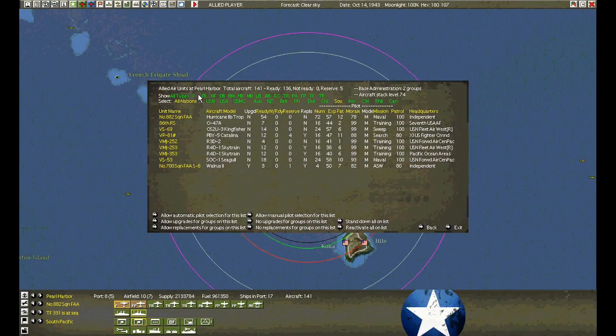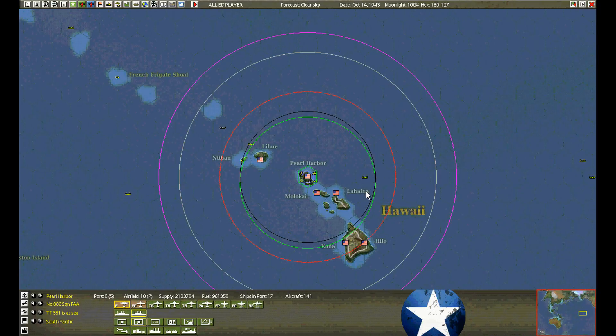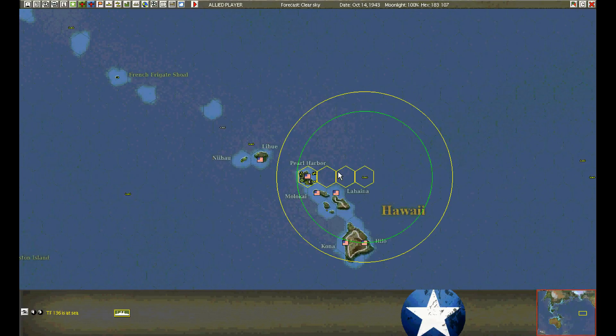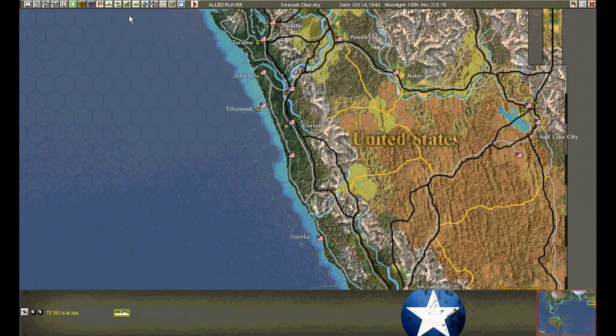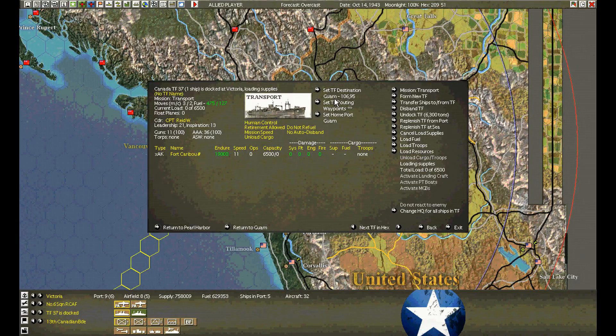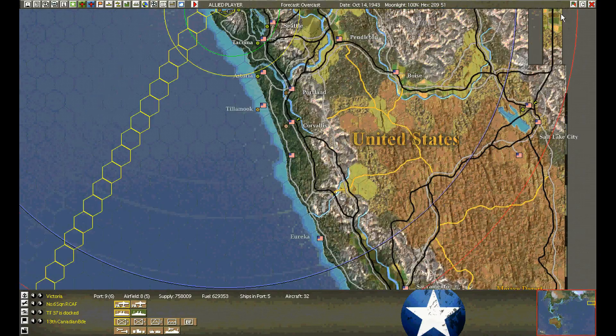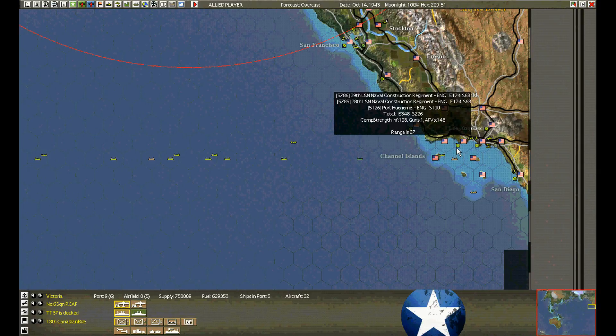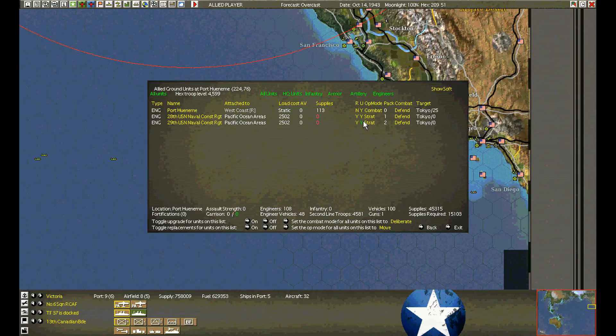Cape Henry is coming in to unload and upgrade after her unload. On the West Coast, we have a reinforcement in Victoria — one of the Slowpoke 11s. Load them and send them to Guam, rerouting through Los Angeles. At Port Wainim, we have two engineer regiments ready. I've already turned on the reinforcements and replacements and aimed them for Tokyo.